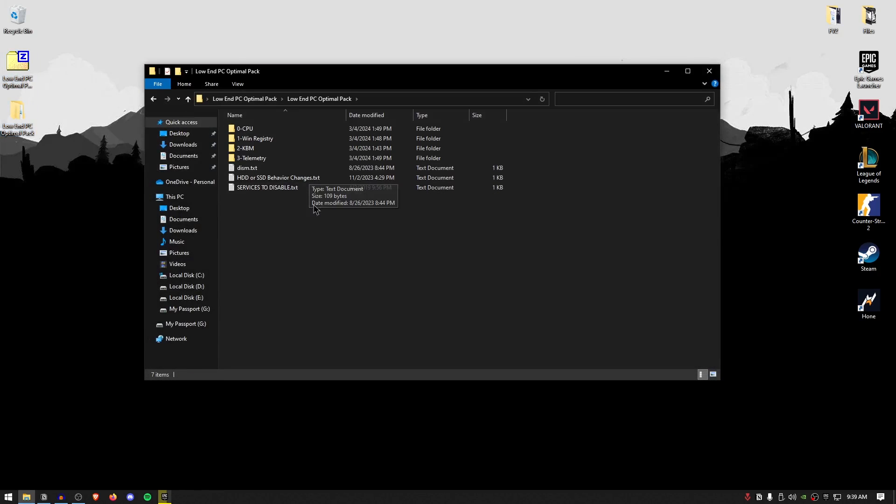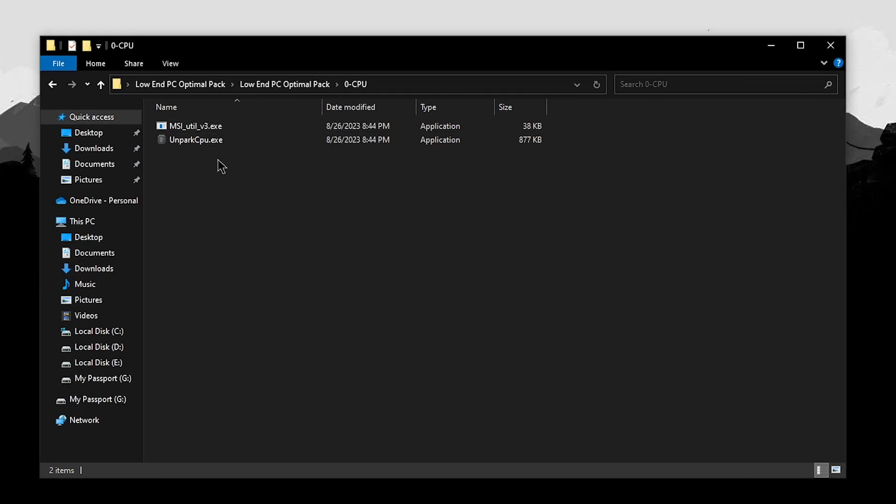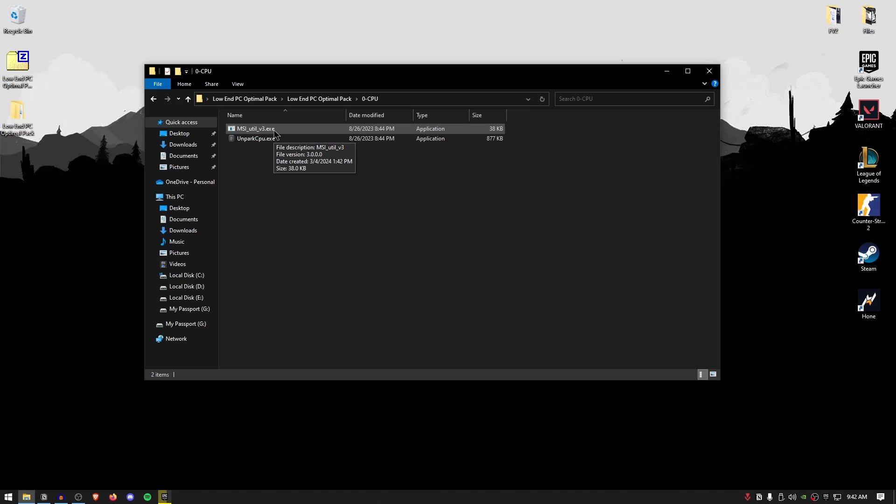Go ahead and open it up and open up the folder. Inside you'll find a bunch of folders as well as some text files. We're going to start off with the CPU optimizations, so go ahead and open up the CPU folder. Inside you will find two programs. The first one is the MSI utility, which I'm sure all of you are familiar with, but I do recommend running it once in a while to make sure that all of your devices that support MSI mode are running in MSI mode.